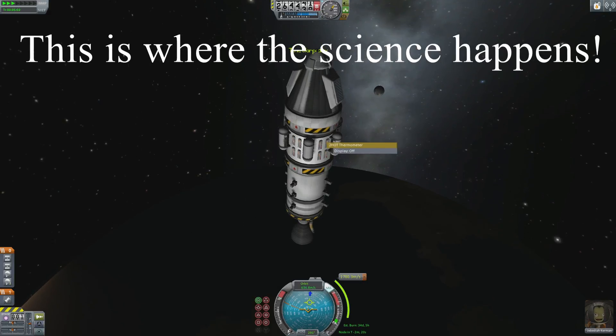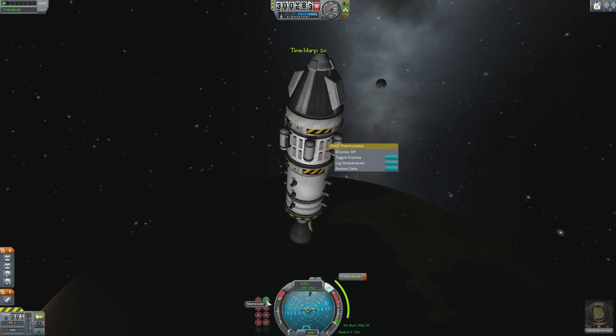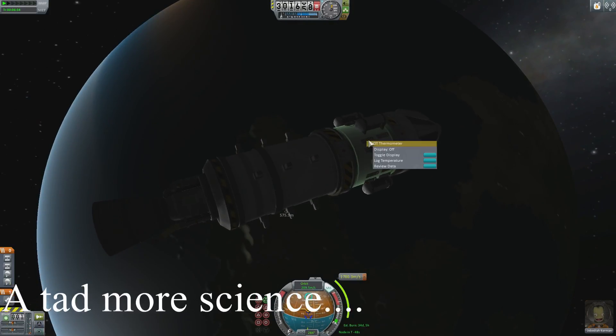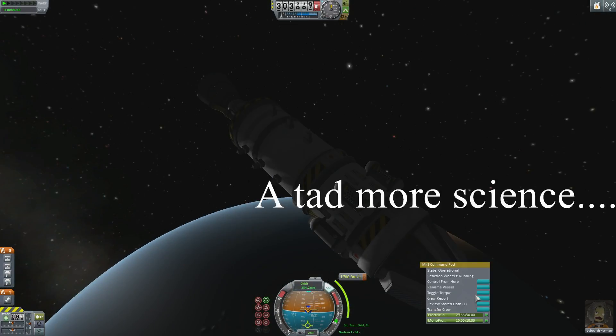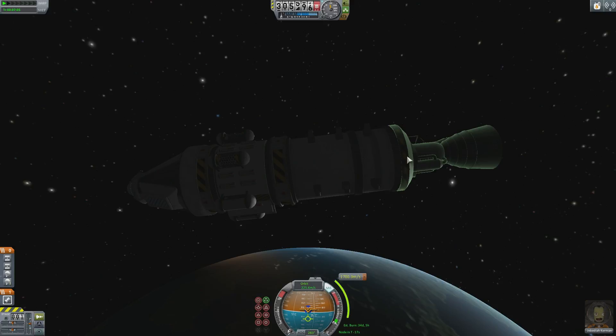When the countdown timer to the right of your nav ball is close to the burn created by your waypoint, click on the maneuver button and it will point the ship in the direction needed to execute the orbit you have set. When you are very close to the time created by your waypoint, activate your liquid engine by right-clicking on it and selecting Activate Engine. When you are T-10 to T-5, you can throttle up by pressing the shift button.